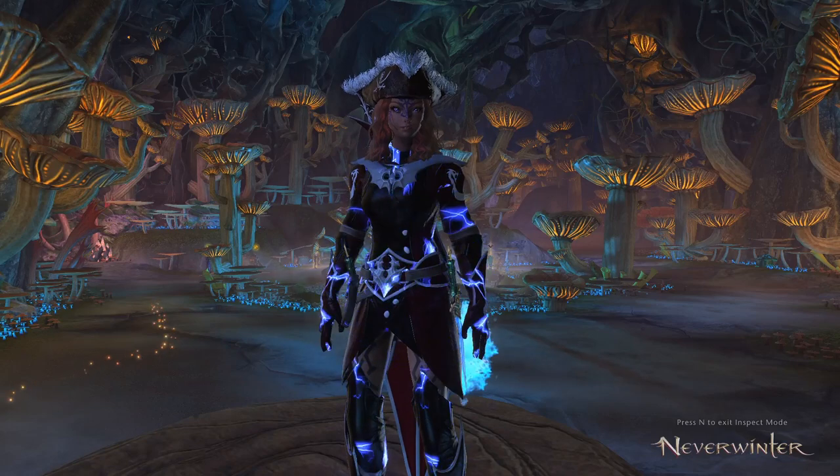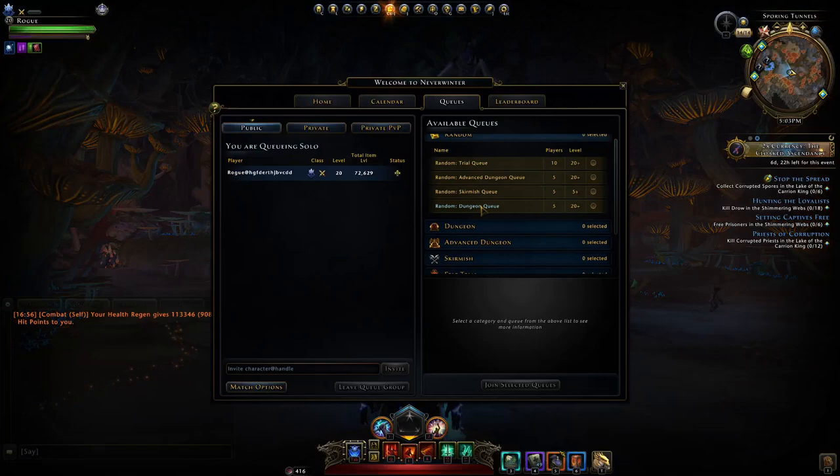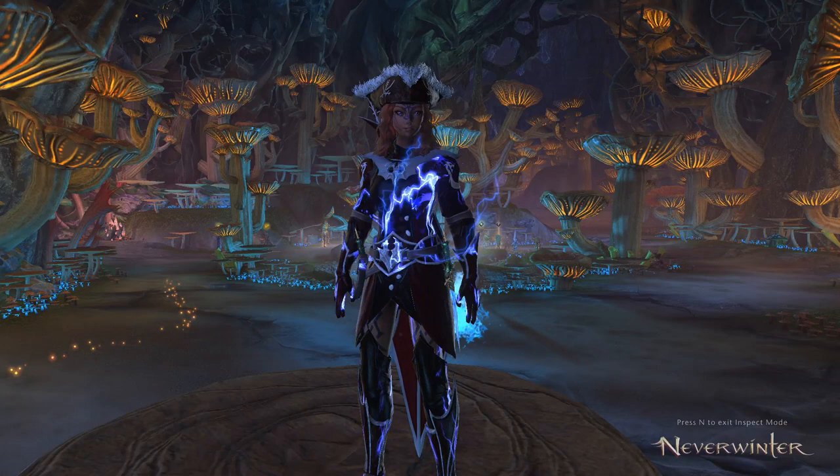Module 24 brings many opportunities to make some extra astral diamonds outside of your daily hundred thousand that you'll refine from just doing random queues. Let's go through everything that you can farm and obtain that will be tradable with other players so you can make some decent profit off it.